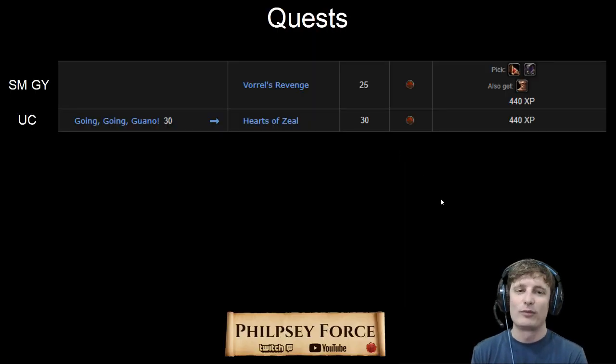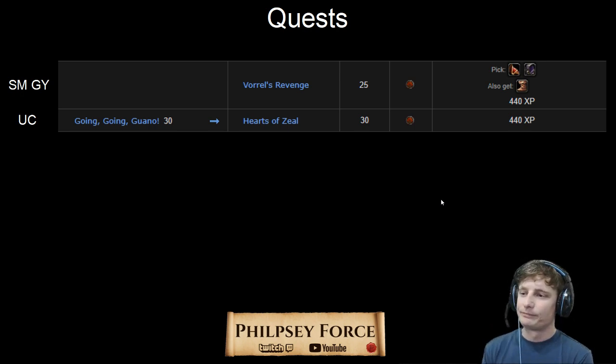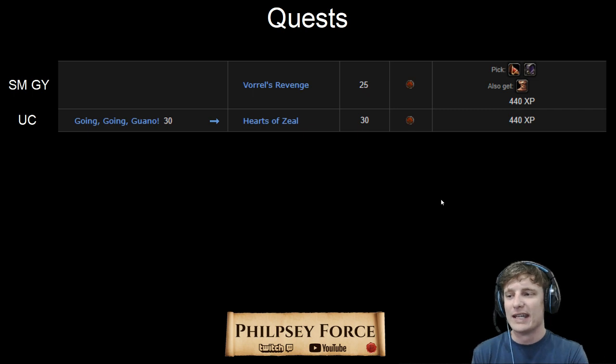So the quests for the Graveyard — there's only two, and they're only for the Horde, sorry Alliance. The first one is inside the Graveyard dungeon itself: it's Voril's Revenge, right next to one of the bosses. The other one is a chain quest from Razorfin Crawl, if you completed that one: Going Going Guano, which leads to Hearts of Zeal. Any one of the Scarlet guys will drop their hearts for this quest.